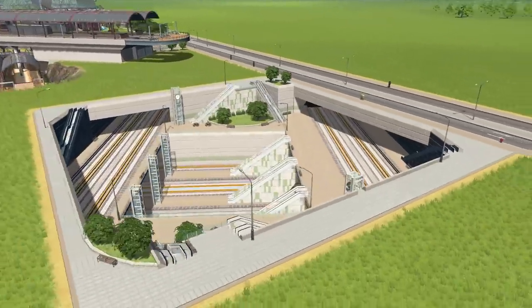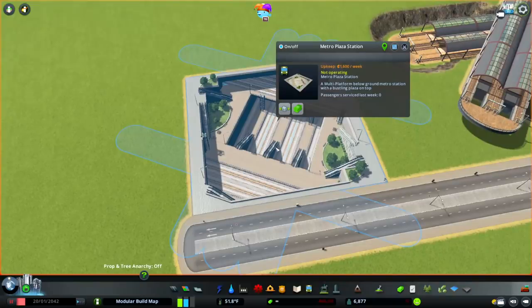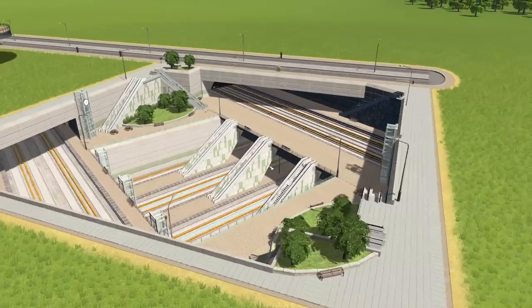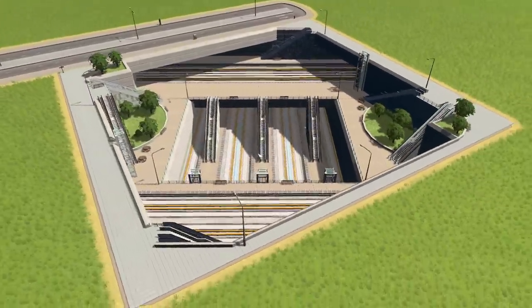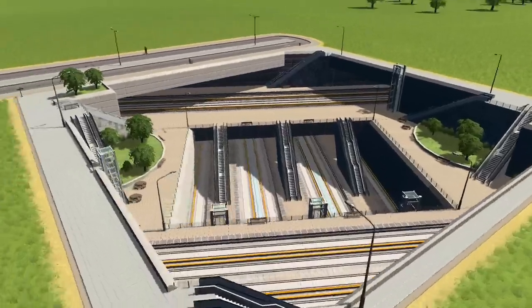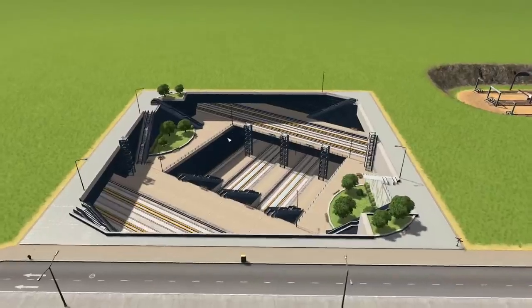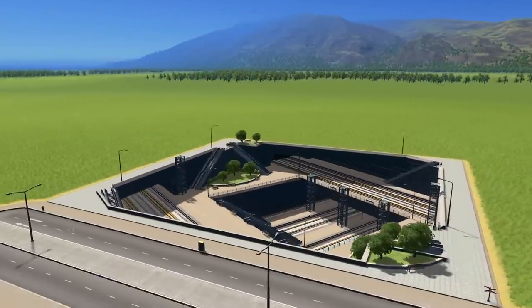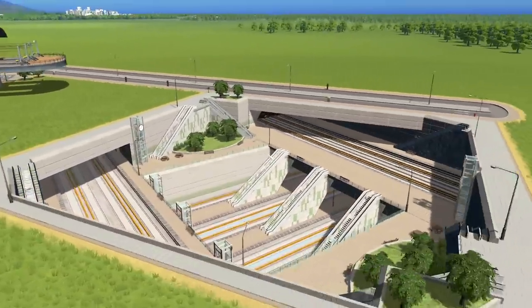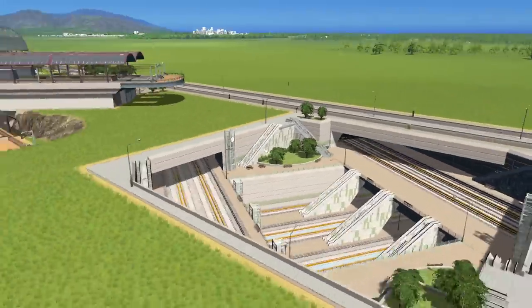We'll spend a couple of minutes with each one and see what we think. First of all, we have the Metro Plaza Station. This thing has got metro lines running in four directions. It's a super cute looking asset — we don't often get layers of height going down within assets in Cities. We don't really get this depth without using something from the workshop. There's some really nice opportunities surrounding this in a high-rise area. Lots of design spice with this one. Definitely looking forward to using this.